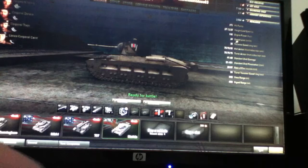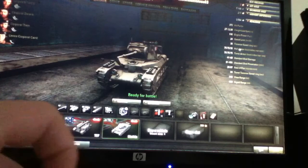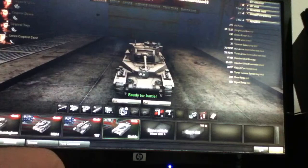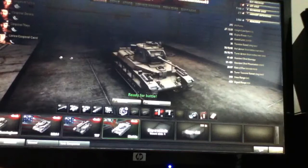Hull armor is really strong against anything lower than tier 3, and a little bit over tier 4. Hull armor — correct me if I'm wrong — should be up here: 75 up front, 70 on the sides, 55 on the back. Turret armor is 75, 75, 75 — 75 for each side.